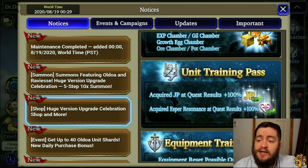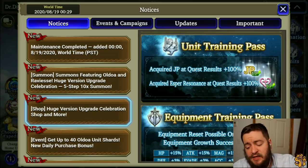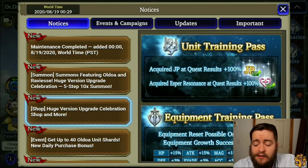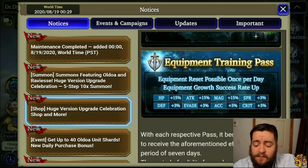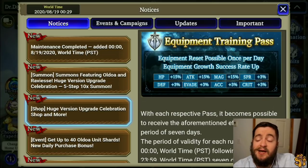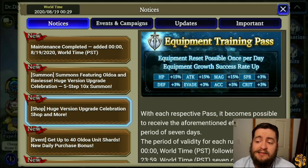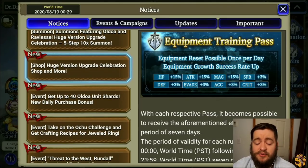There's also a unit training pass which gives you plus 100 JP and acquired esper resonance at quest results plus 100 — very good. Then there's the equipment training pass which makes an equipment reset possible once per day and increases equipment growth success rate. If you have a bunch of gear you've been unable to max out, this is a great opportunity to buy this and max out all your gear at once — definitely worth it if you're struggling.